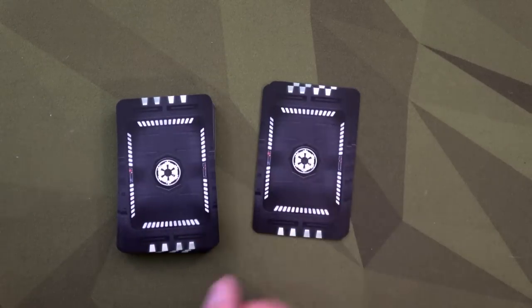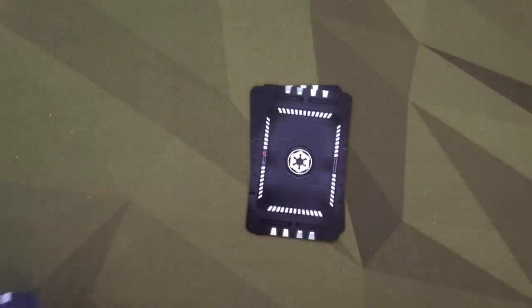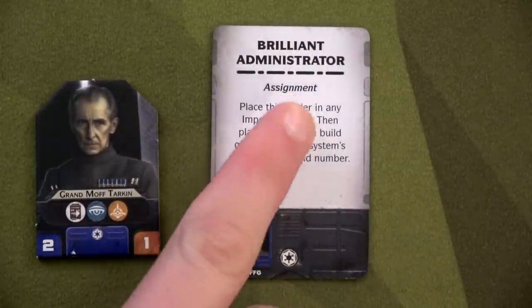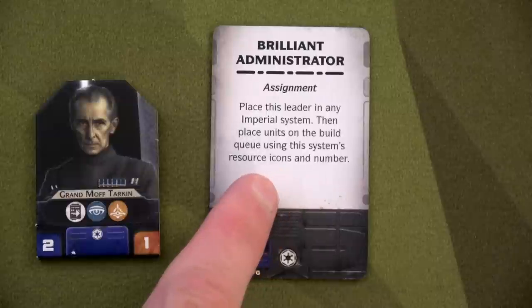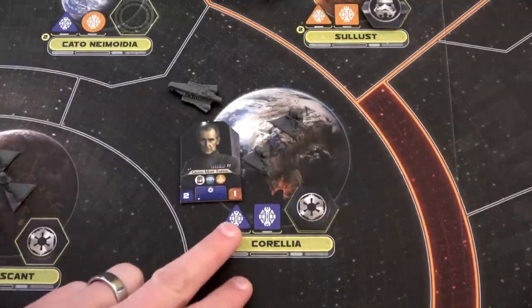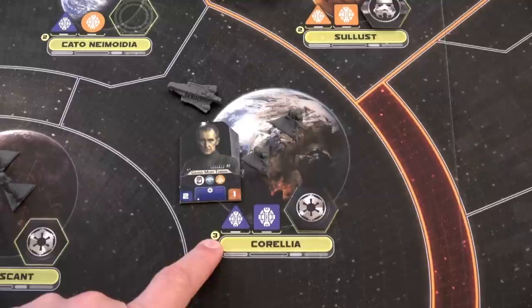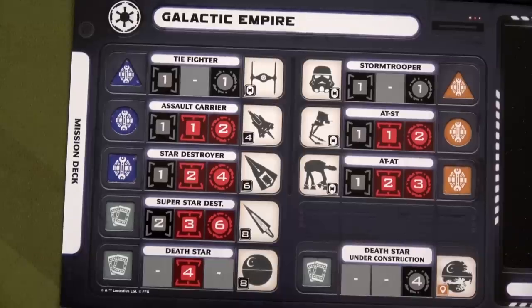We'll draw the top card of the starting missions deck, shuffle these two up, and these are the two missions the Empire will try to complete this round. We do have our Brilliant Administrator card that can be played during the assignment phase — it says place this leader in any Imperial system, then place units on the build queue using this system's resource icons and number. I'm going to use Corellia because we get some of the best units we can place on the build queue. This tells us where to place them: in spot three.